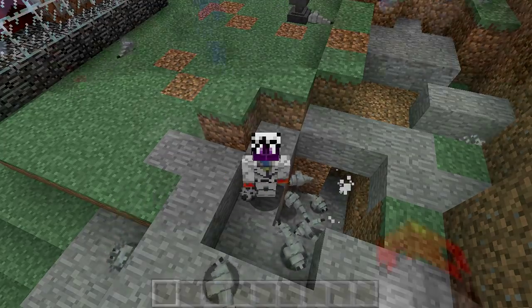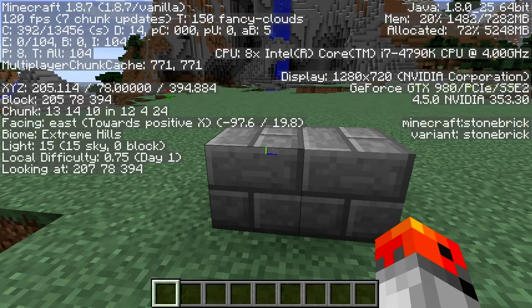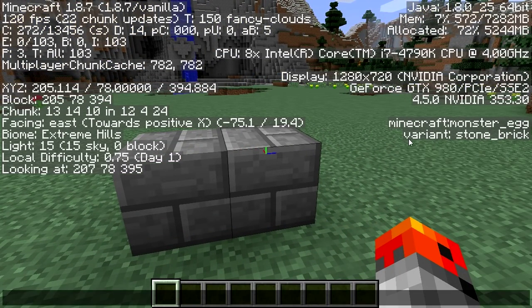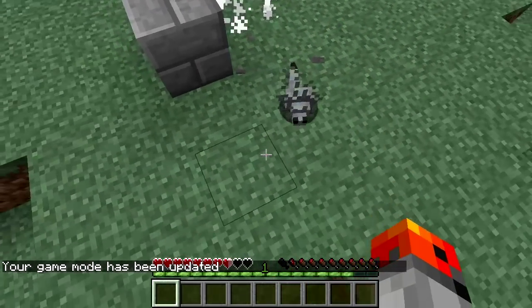An easy way to detect if a silverfish is sitting in a block or not without touching the block is to press your F3 button and take a look at what's written on the right. It shows what block you're currently looking at. As you can see I'm looking at stone bricks right now. However, if I move my cursor on the next block you'll see that the block type is monster egg. This is your silverfish block.